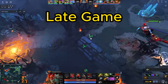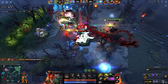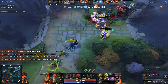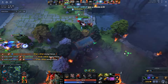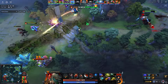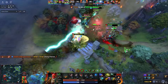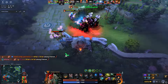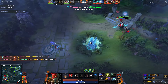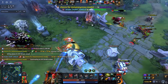In the late game, the most important thing is your positioning. You need to be in the backline so that you don't get caught. The combo is the same as mid game — you start with your ultimate. It's important to put the ultimate on the important heroes of the enemy or the ones that can escape. For example, in this situation, Puck is one of the most important heroes to ult. What changes in the late game is that you will have Aghanim's Scepter, so you can use your ultimate, then use Dark Portrait and Ink Swell on the copied hero. After that, drop Phantom's Embrace and Stroke of Fate.